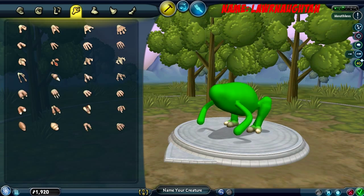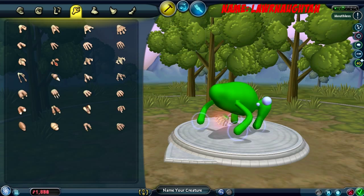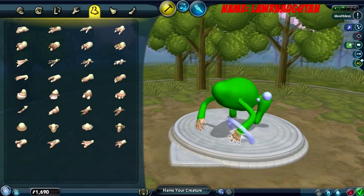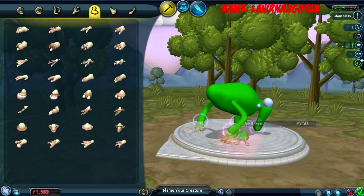Now for these, they usually have — oh crap, that's not what I wanted. So they have like webbed — let's make it more like that. Then they have webbed feet here. Are there any better webbed feet? Yeah, there's these. Because it's a frog it needs good jumping.